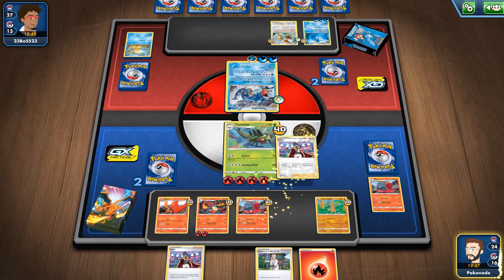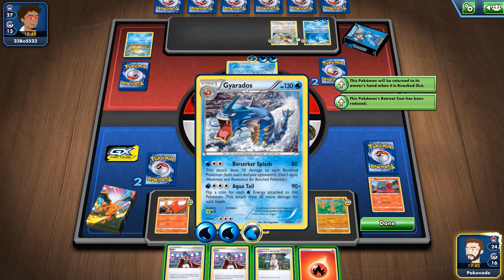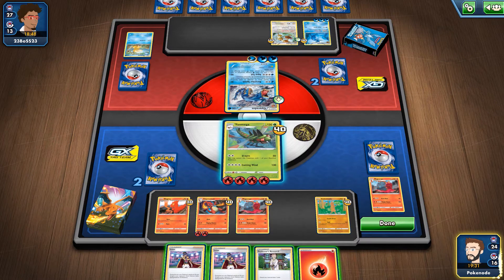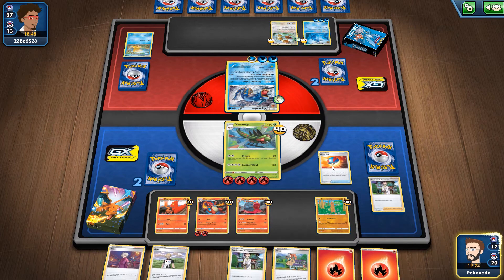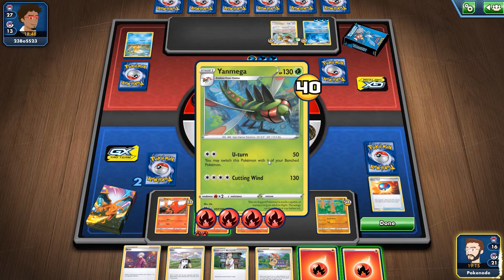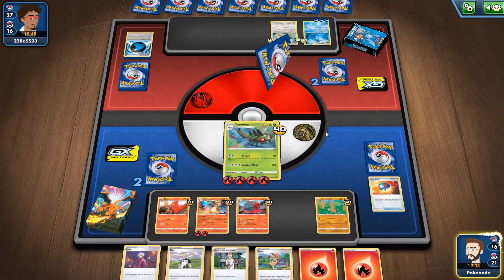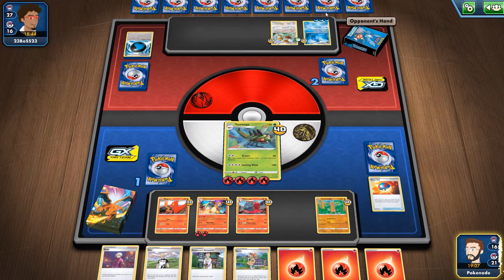I need the Leons in the discard — Charizard does 130 plus 50 per Leon. We're going to use Professor's Research, discard my hand, and draw seven cards, because the Leons need to be in my discard anyway for Charizard to work. We do a Great Ball — look at the top seven — grab my Charizard. See, all part of the plan: we just had to buy some turns. Cutting Wind — see you later, Gyarados, you may be strong but not that strong!